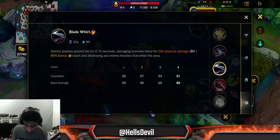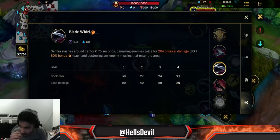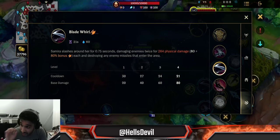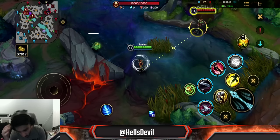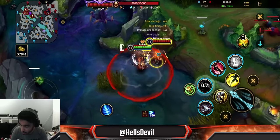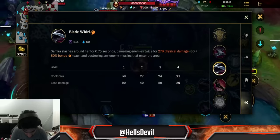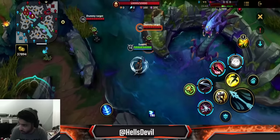Next is the second ability — read this one very carefully because it has a lot of potential. Samira slashes around her for 0.75 seconds, damaging enemies twice — the twice part is very important — for an amount of physical damage. And you destroy any enemy missiles that enter the area, like Mundo's first ability, Ezreal's first ability, Jinx's ultimate, Corki's abilities. You block all of them in this whirlwind. However, even though you do damage twice, you only stack your grade once — it goes from D to C but stays at C — because if you damage an enemy with the same ability, it won't give you an extra stack.